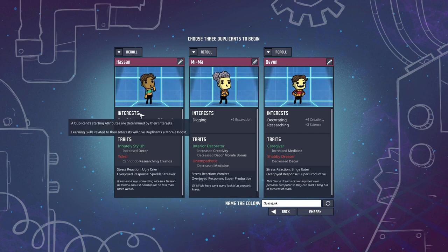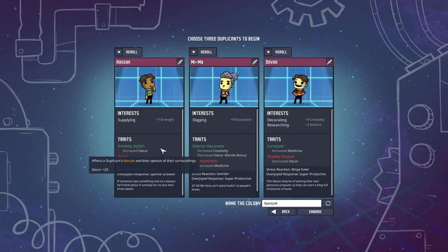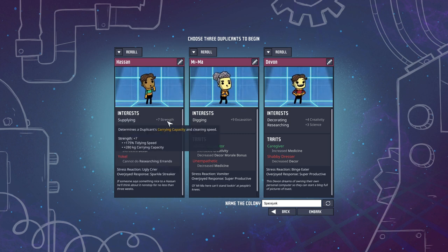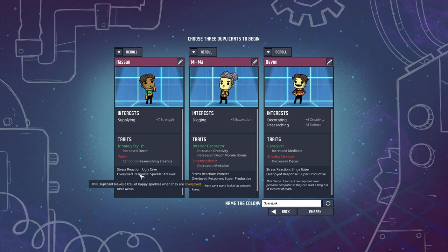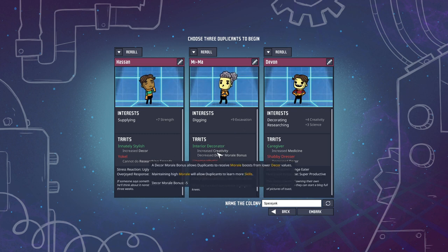The first duplicant has plus-seven strength, so more carrying capacity. I do like more carrying capacity. Innately stylish — increased decor. Cannot do researching errands. Well, as long as they can carry stuff around. The second one, Mima, has lots of digging and is an interior decorator. We've got a lot of those traits.